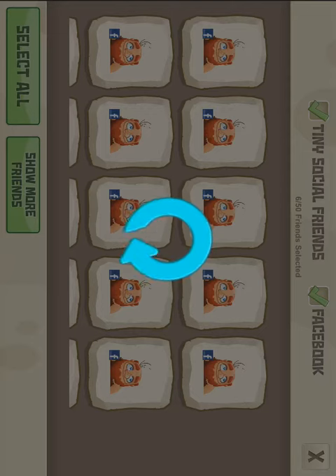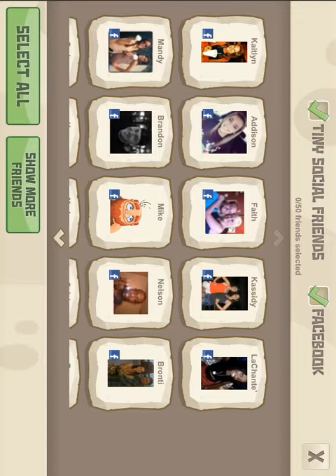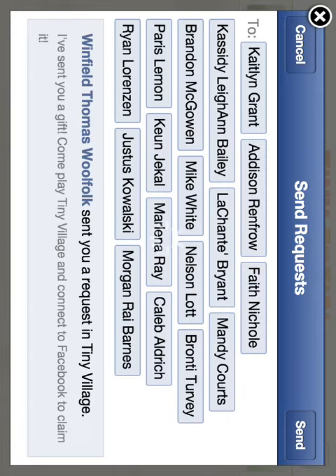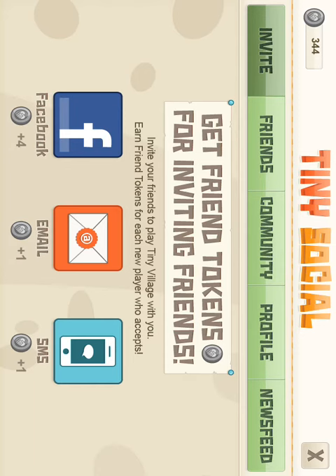You let it load — it's going to load up a bunch of people. You just click Select All there, and then you send it, and then you'll get your coins. Select All. Now it says Invite Now and get 68 of those coins. You click Invite Now — you've got to let it load, don't click X. Now you can click Send, and there you go. Look at the top left: I have 344 of those coins now.